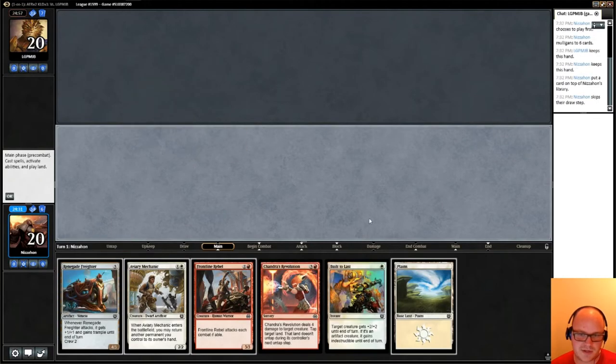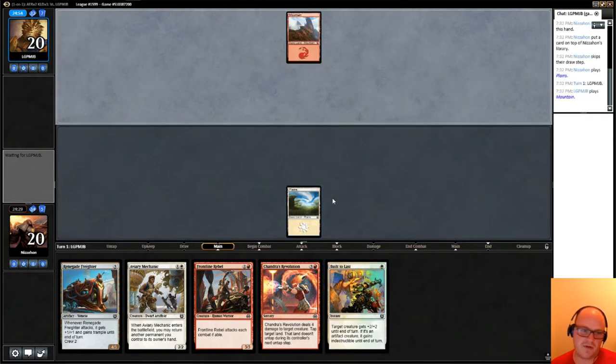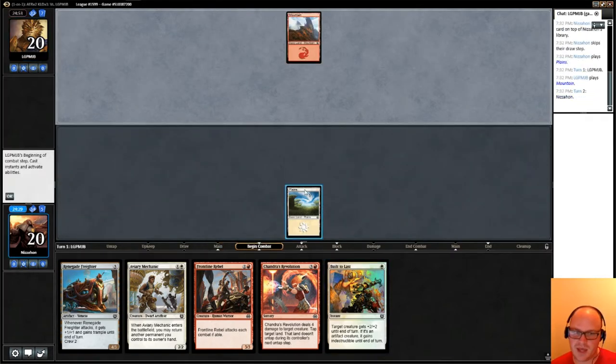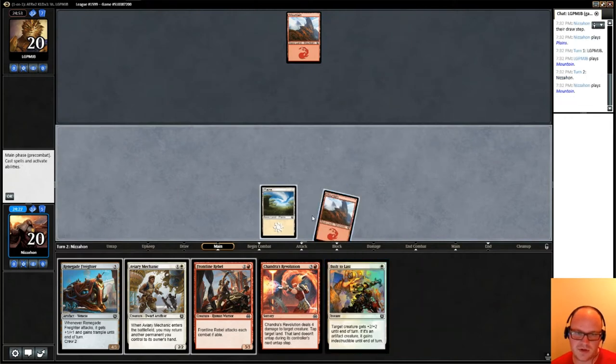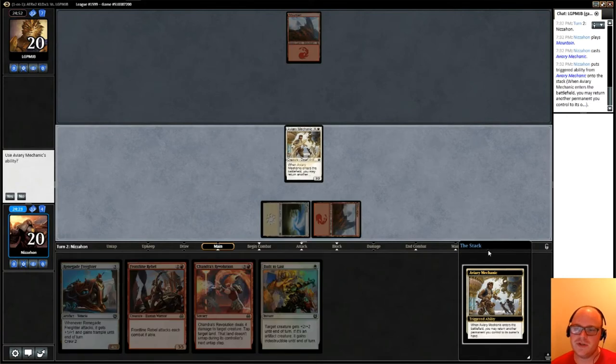Having a mountain on top makes this much better. If we can draw a third land, this hand just turns into a very powerful hand because of Aviary Mechanic into Renegade Freighter — well, it would actually be into Renegade Freighter into Frontline Rebel, I suppose.